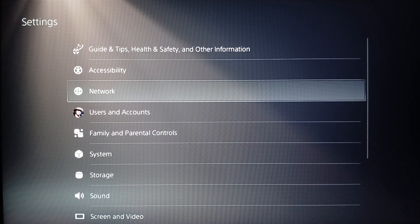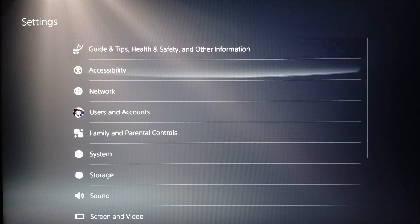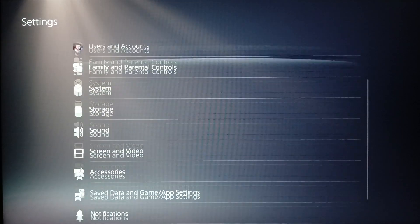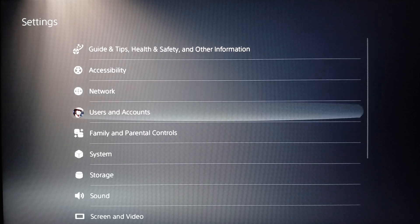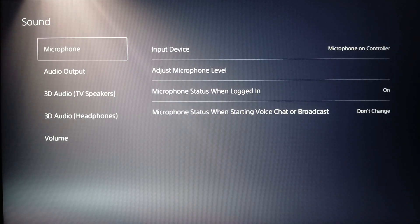Once you click on Settings you're gonna be on this page, where you'll find all of the settings related to your PlayStation 5 device. Right now what you need to do is go to Sound.